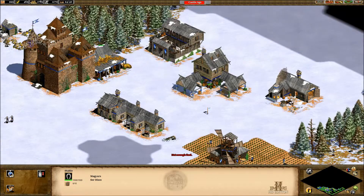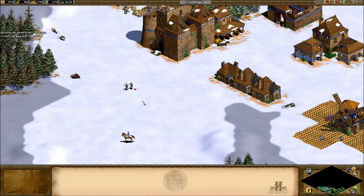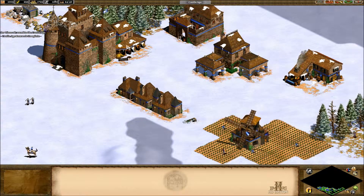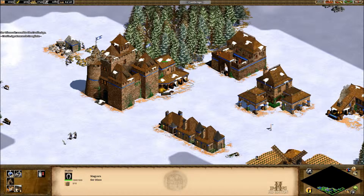Not scout cavalry — that was a complete accident. Barons, that's what I want. They're 60 food each. Okay, I'll make three so we have five in total. Look at this — now everything matches the castle, because we're now in the castle age.